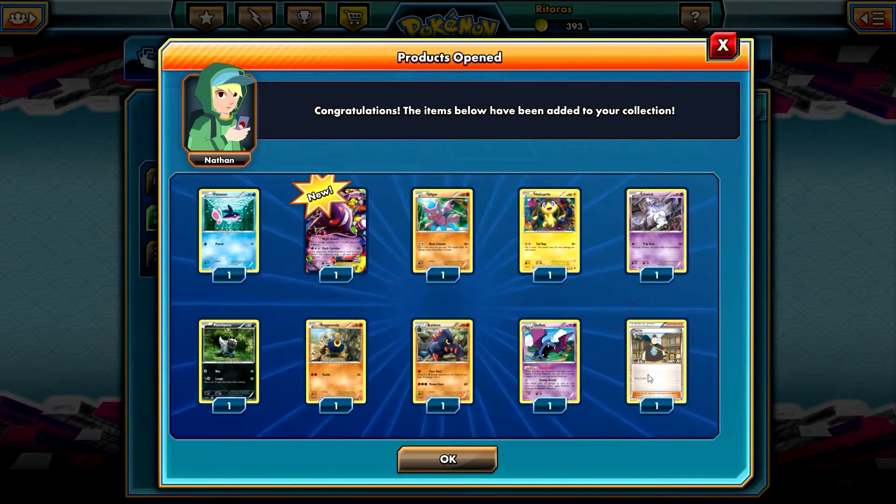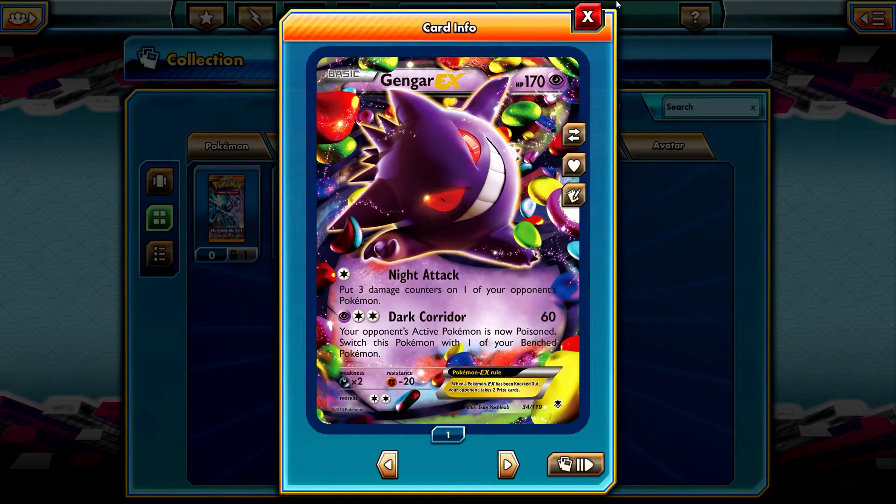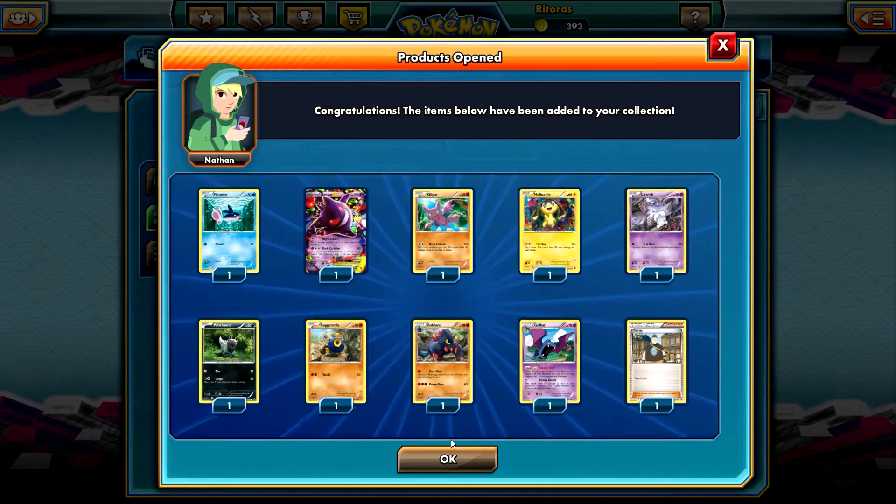That was the episode! I really hope that you enjoyed it. Thumbs up for this awesome Gengar EX — one of my favorites, maybe my favorite. I'm not sure if Gengar EX is my favorite or Mega Gengar EX is my favorite in the Phantom Forces set. What's your favorite card?